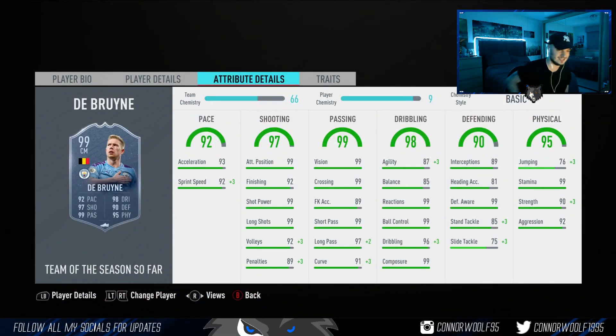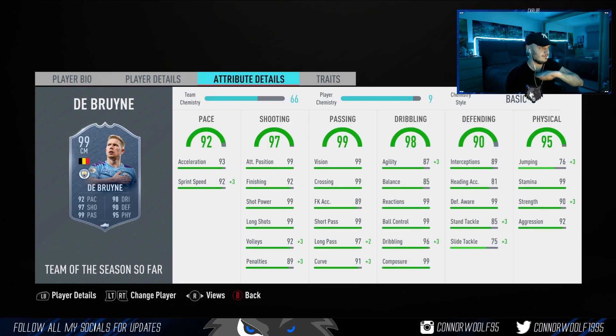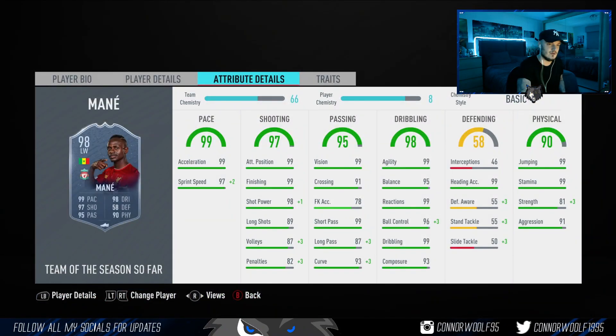99 De Bruyne — what can you say about this card? Currently 3.1 million. Four star skill moves, five star weak foot, high high work rates. You could honestly play this card anywhere on the pitch — striker, CAM, left mid, right mid, CDM, probably even center back. I can't recommend him enough, but he's 3 million coins so a lot of you probably won't be able to afford him. I would pay 3 million for those stats. He is the Rudiger — there isn't another Rudiger apart from De Bruyne. 100% recommend.